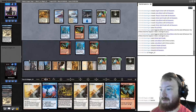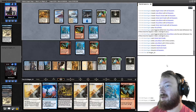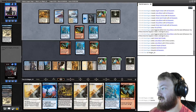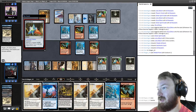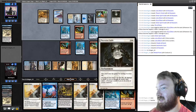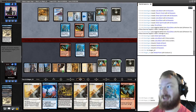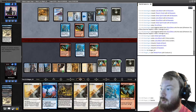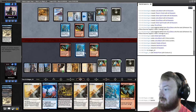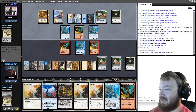Now is a good time to explain it: Phyrexian Unlife means you can't lose the game due to damage or life loss — you can only lose if you get to 10 infect. The only way you take infect damage from Phyrexian Unlife is if your life total is at zero or less. If you're at one life, you can take a billion damage and none of it is infect. You can use Angel's Grace versus aggressive decks to keep yourself at one life or above — even if they're swinging 40 damage a turn. The difference between one and zero in this deck is massive.